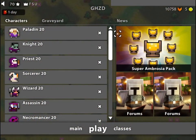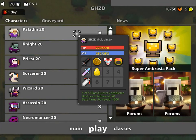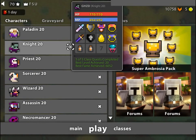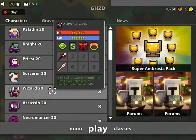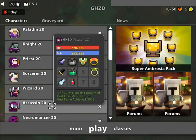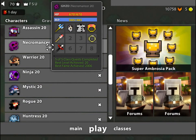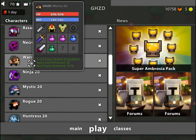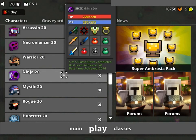I'll show you my characters on the home screen because it's just going to be easier, and I'll just run through whether or not they've got a backpack and what out of 8 they are. This is my main Paladin — it is 8-8 and it has a backpack. My 8-8 Knight has a backpack. 8-8 Priest has a backpack. 8-8 Sorcerer has a backpack. 8-8 Wizard has a backpack. 8-8 Assassin, I think it has a backpack. My 8-8 Necro, which I don't play anymore, does not have a backpack. Warrior 6-8 — it's my main, don't really have too much good stuff except for the ASS on this one. 8-8 Ninja doesn't have a backpack and I just got the Ray Katana, so I'm really happy about that.